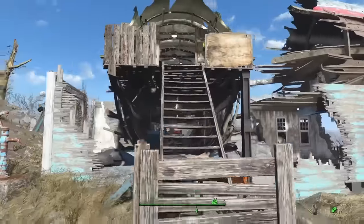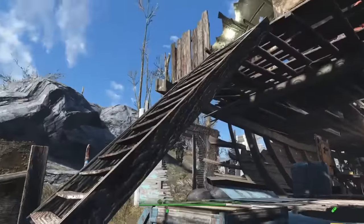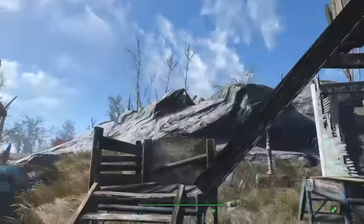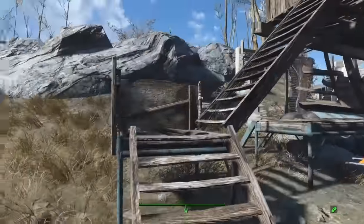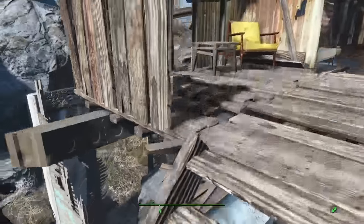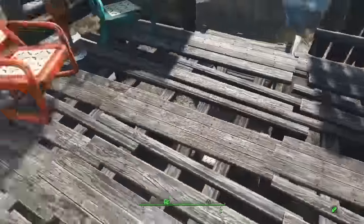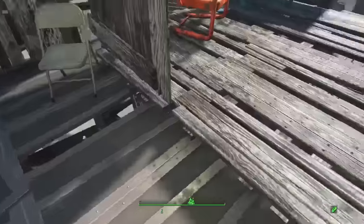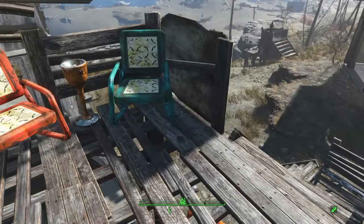I added some stairs — pillar glitched those stairs in right to the edge — and then used just a little piece of scaffolding off of that to make this little landing right here. Then I used the little bridge pieces they've unlocked and added a few of them on top to make kind of a proper little porch area, a little makeshift porch off of this plane fuselage.